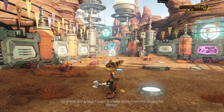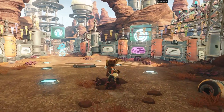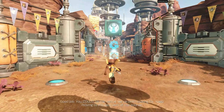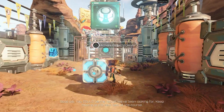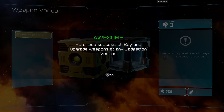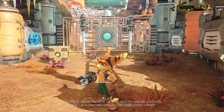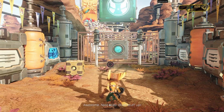Go ahead and grab a fusion grenade glove from this Gadgetron vendor. Good job! You could be the recruit we've been looking for. Keep moving to the next part of the course. You won't regret. Hey there, recruits. Awesome. Next step, blow stuff up!